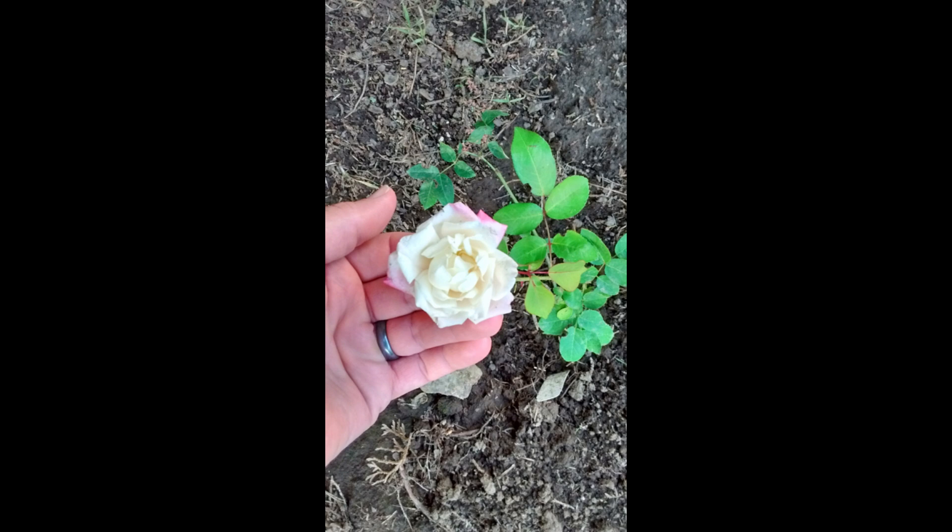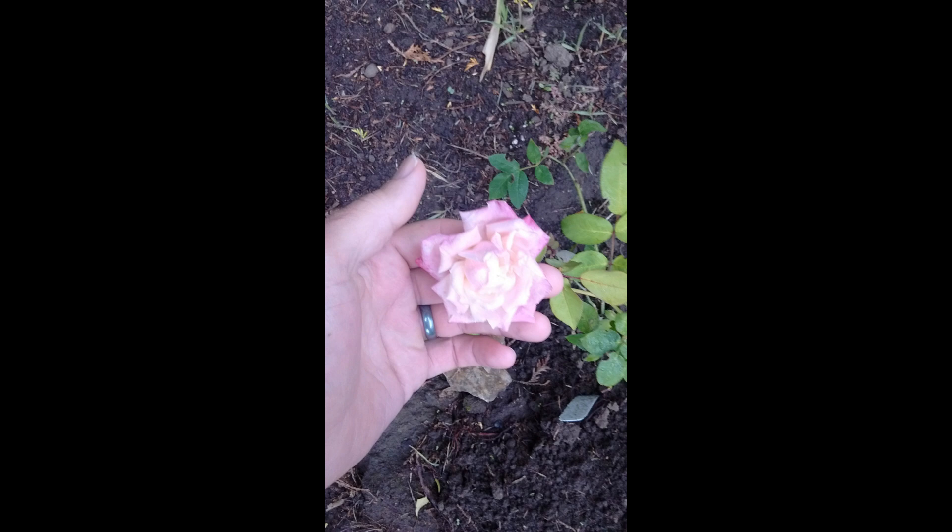The next rose from the Dream Garden would be Marie Van Hute, which I may be mispronouncing. It's a tea rose. I haven't grown it before. I like the fact that it changes from a lighter color to a darker color — you'll see in these pictures. I like tea roses, so that is one reason I would have it in the Dream Garden.